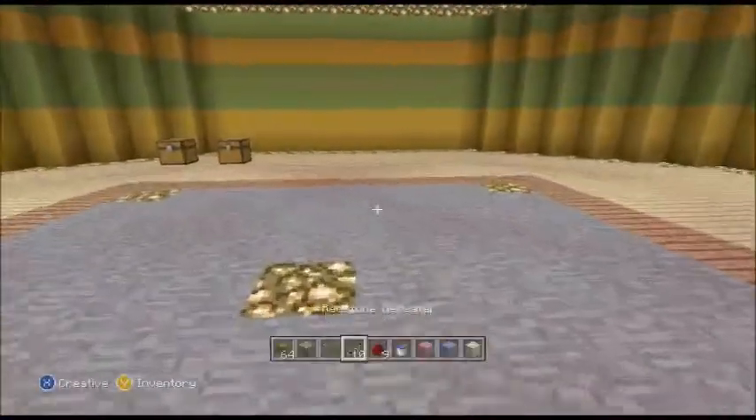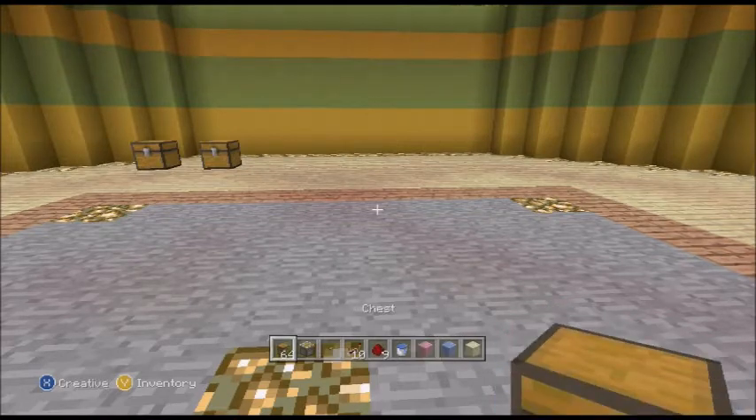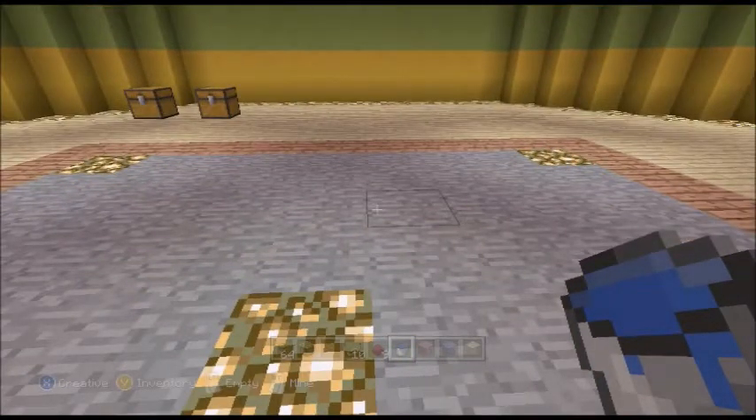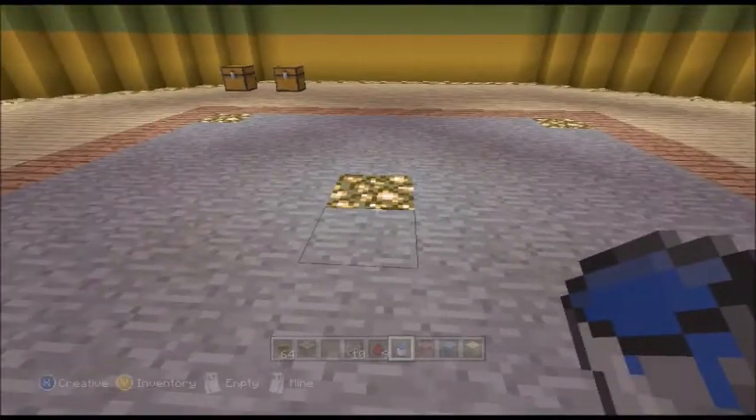You can make these as big or as long as you want, but on a straight surface water will only travel eight blocks in a straight line. If you drop it down one level it will go a further eight blocks. If you want to go less than eight you need to put some signs or ladders to stop the water moving, but I recommend keeping it simple and just doing eight blocks long.